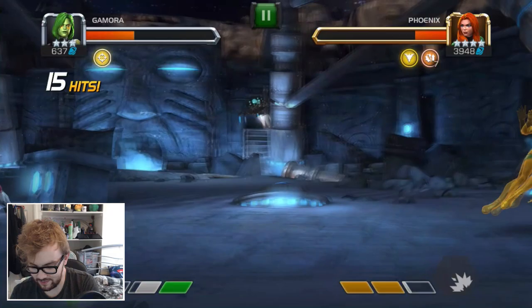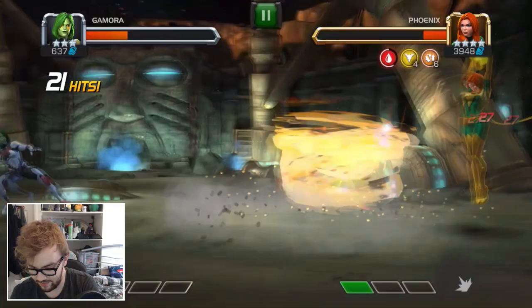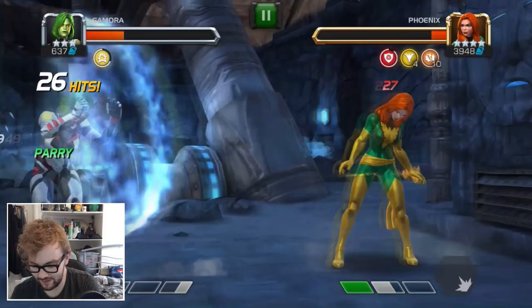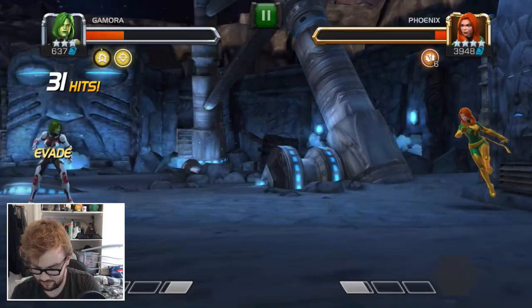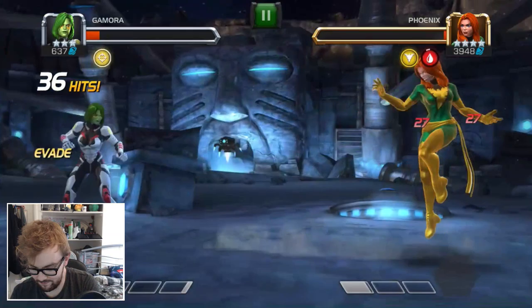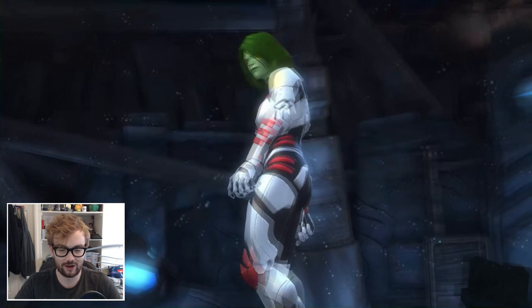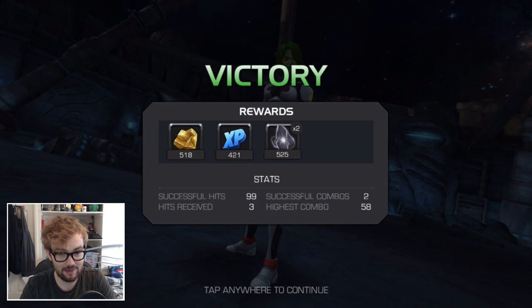Maybe she might be pretty decent on a Thorns node. We're going to have to find out. We need to get her down — we need to play quite well now. Let's try and finish the fight. No procs of assassination from Gamora there. We're close, but if we trigger the Phoenix revival again we'll have to deal with her coming back to life. Way too much damage — just need to get a good parry off. That was a really, really fun fight using 600 PI champions.